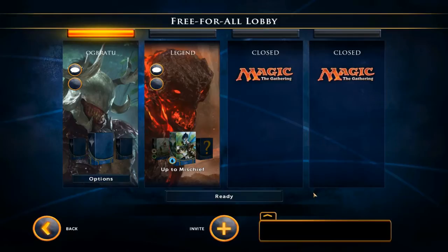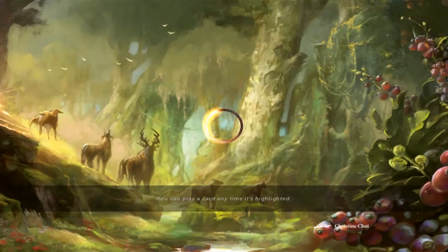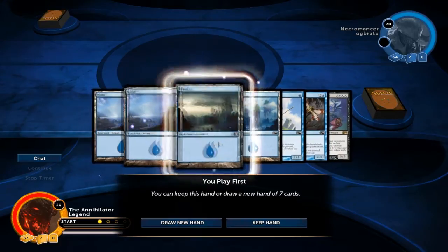Hello and welcome to another gameplay. Today we are playing 'Up to Mischief,' the mono-blue fairies deck which was part of the second deck pack for Magic 2014. It just came out a week ago so it's still brand new. As you can tell, it's a lot of flying creatures, a lot of annoying bounce spells, tempo plays, counterspells, and to top it off, some annoying fairy lords.